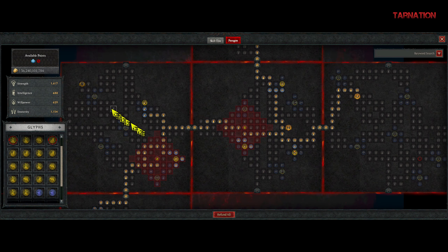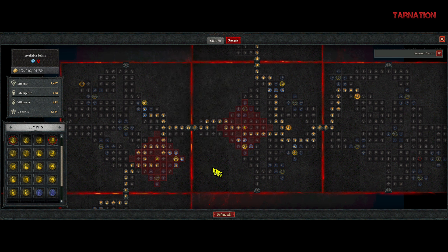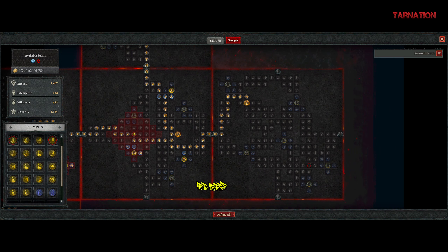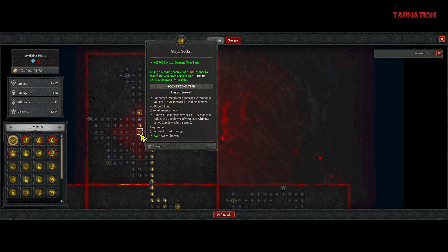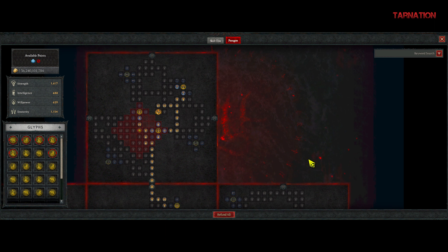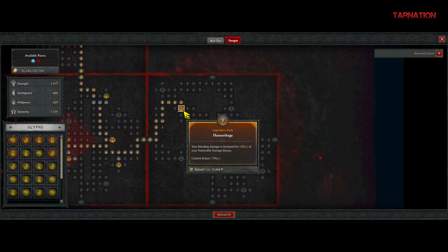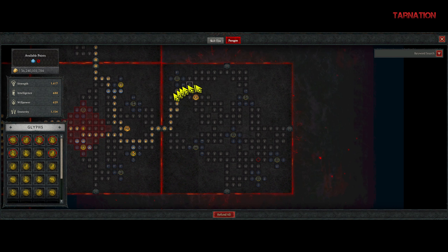Your fourth board is Bone Breaker with Wrath. Your fifth board is Decimator — you choose Demolish in there, which gives a lot of vulnerable. The second-to-last board is Blood Rage with Disembowel. The very last board is your Hemorrhage board for bleeding damage — just place it right there.